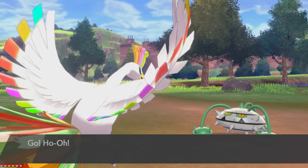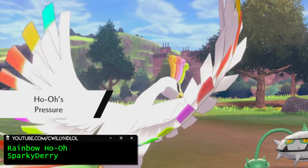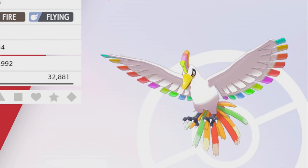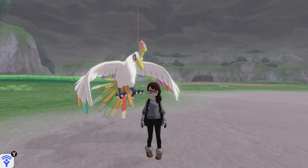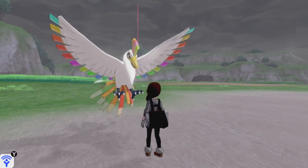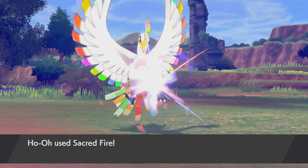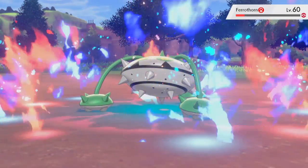Rainbow Ho-Oh. The legendary bird gets a little upgrade — most of his body is now covered white, and his feathers on his head, tail, and wings are a neat little rainbow pattern. This might be one of my favorite Pokemon skins this game has to offer, as he just looks so cool following you around. It'd be nice if the shiny version was now this model in black, as the current shiny is just the regular one.